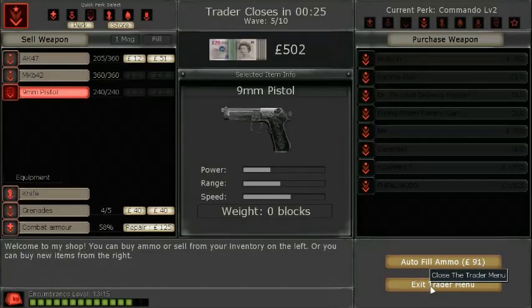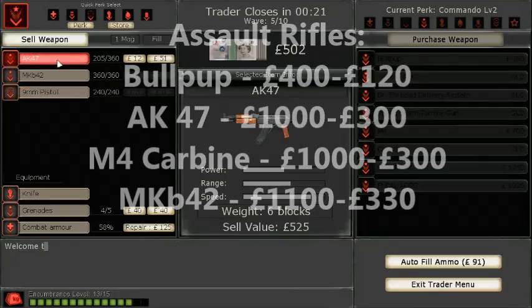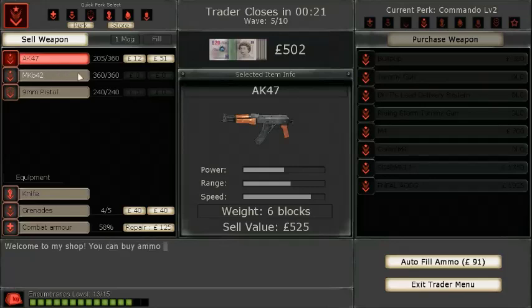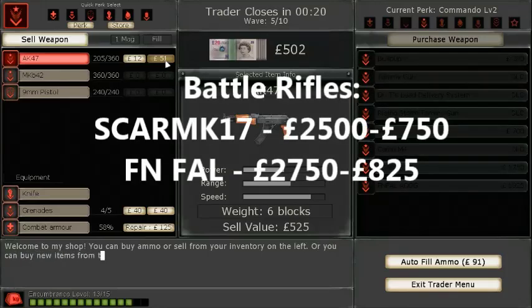The Commando's main weapon of choice is the assault rifle. There are several rifles divided into two categories: basic assault rifles and the higher-damaging battle rifles. In ascending order of price, the assault rifles — not including DLC — are the Bullpup, the AK-47, the M4 Carbide which are the same price, and the MKB-42. There are two battle rifles characterized by higher damage and accuracy but lower magazine size: the SCAR-H and the FN-FAL.